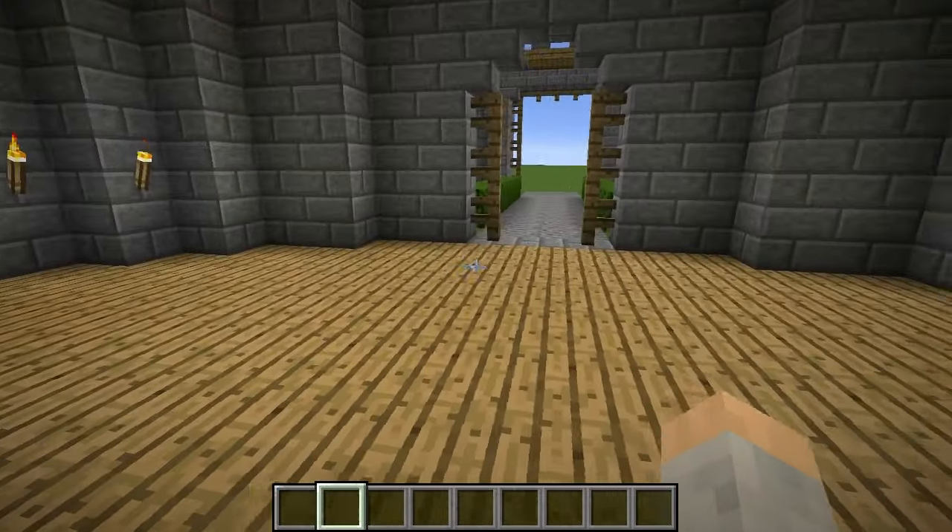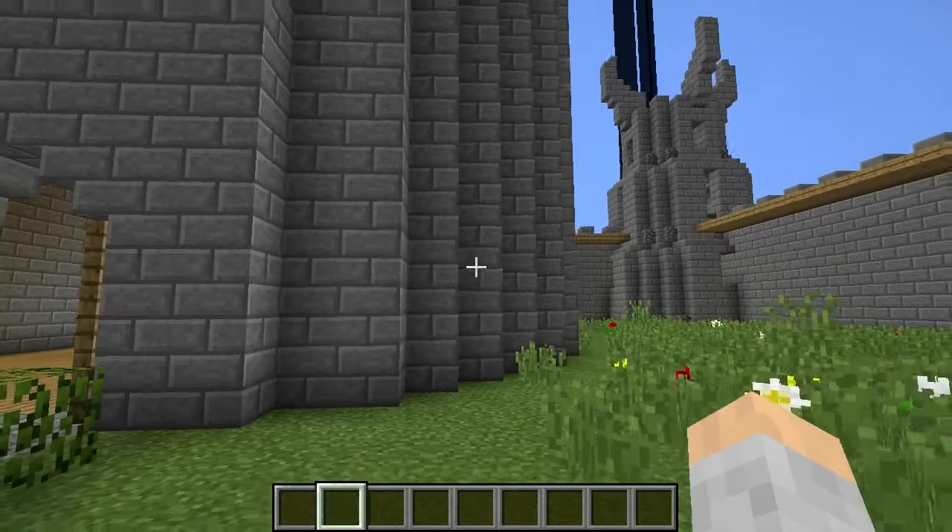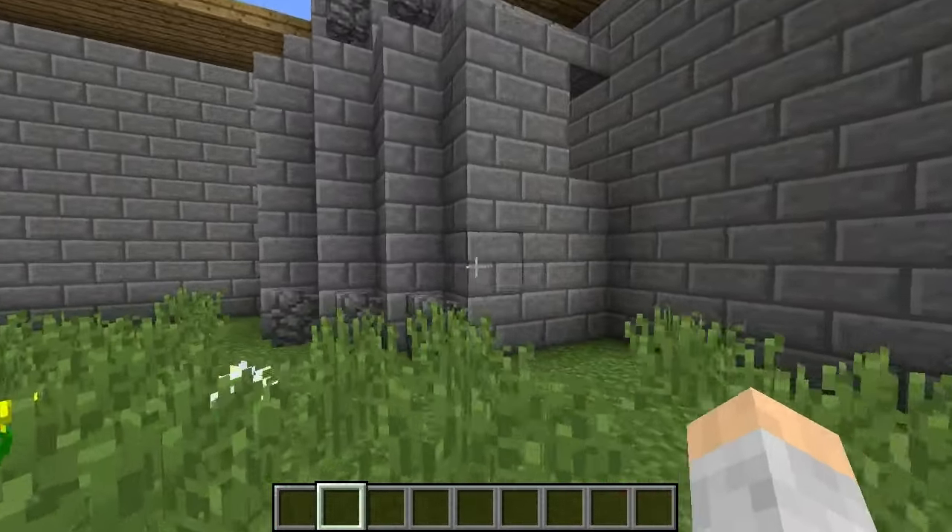Always good to hide things on your stairwells. If you're using this for a map, remember that. Now we've got four towers, one in each corner. We're going to go check out this one, maybe.